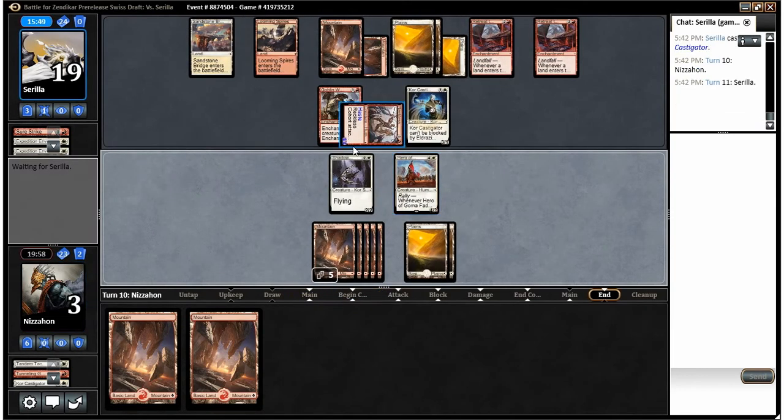Core Castigator. Alright, so we're in a situation where if he draws a land we're dead — if he doesn't we get one more turn. He drew a land — I think he already would have played it. It's basically game, although he may be worried about what's in my hand.